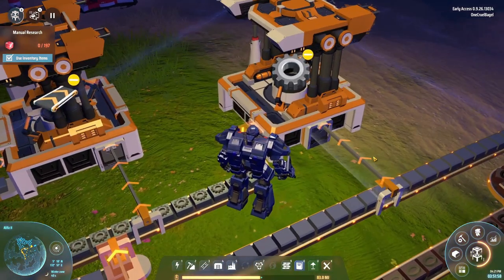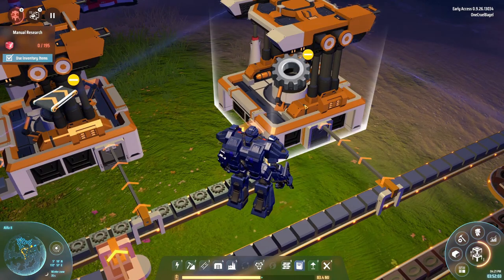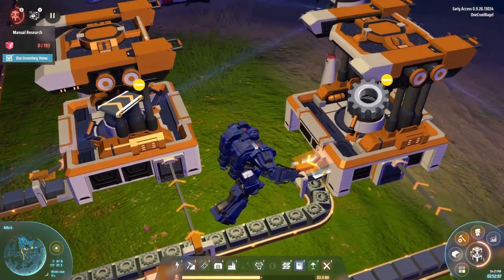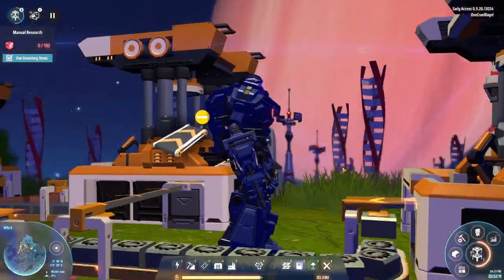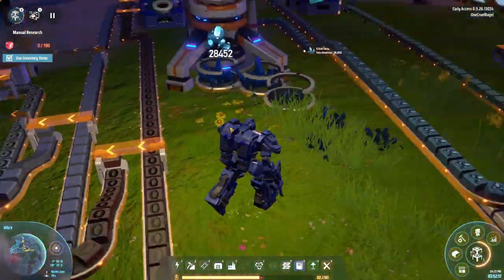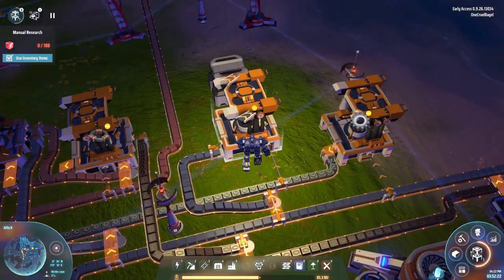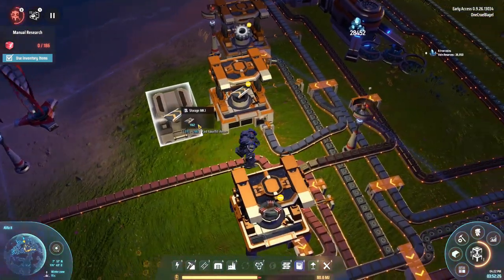Then you've got these things which are essentially inserters. They grab items off the belt as they go past and put them into the assembly machine as required, and you can have them coming out as well. There are little lines on them to show you where everything's going. I've got this belt of cogs going along here, and you expand out in a standard way for this sort of game. Over here we're making belts in enormous quantities going into a storage container.